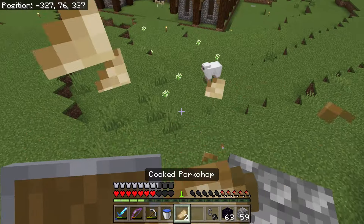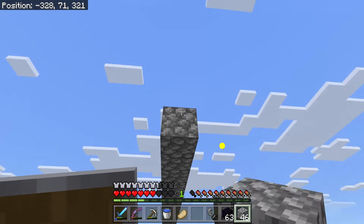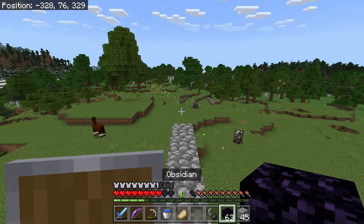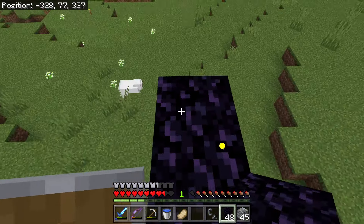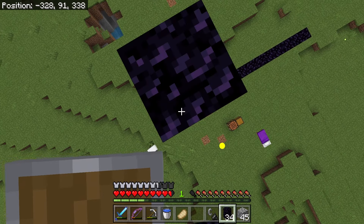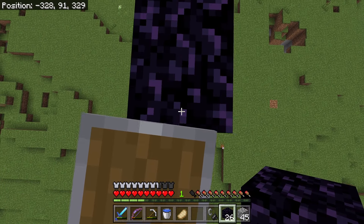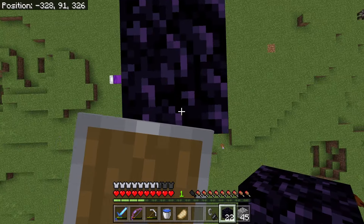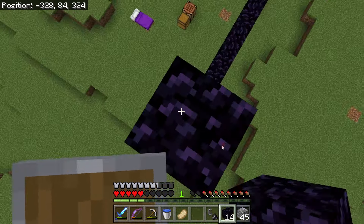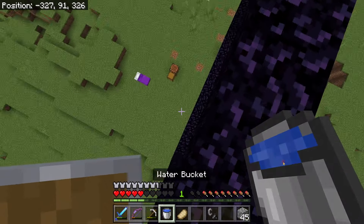We're going to go up about five blocks, take a little bit of fall damage, then go out 14 blocks — one, two, three, four, five, six, seven, eight, nine, ten, eleven, twelve, thirteen, fourteen — so we have 15 across. Use the water bucket to get up and then cover this entire section with obsidian. Then go 14 up — one through fourteen — and go the other way for 14.